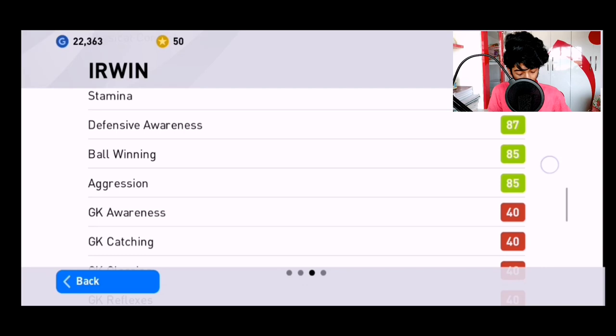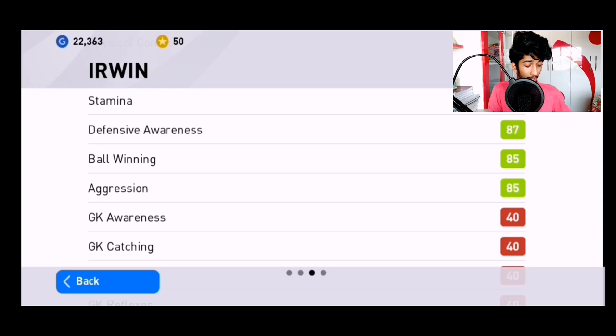Let's look at Irwin's stats: he has 86 speed, 82 acceleration, and 86 kicking power — not the best speed, but his defensive stats are really really good: 91 stamina, 87 defensive awareness, 85 ball winning, and 85 aggression. You don't have any point to question.